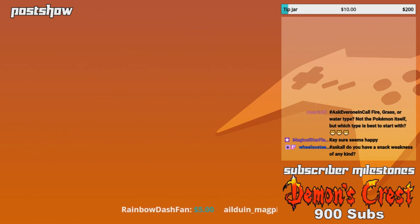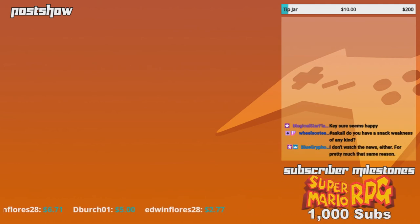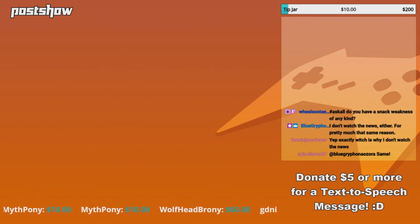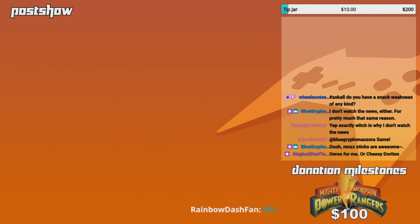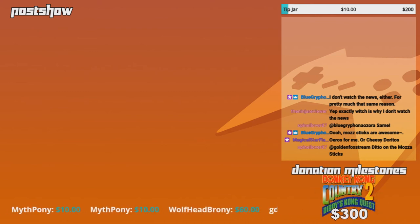Snack weakness of any kind? Mozzarella sticks — they're so good. I'm trying to think of what I can't resist the most. Mine is thin mint Girl Scout cookies. Once they get those out I'm buying a good number of them — I want to make sure I eat all of them. I can't resist thin mints, they're so good.